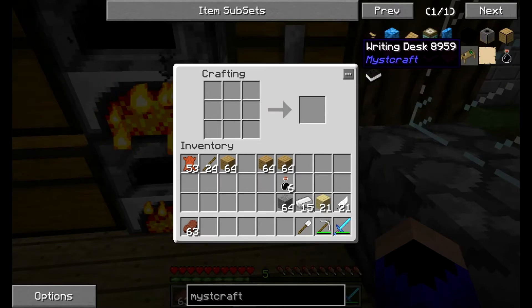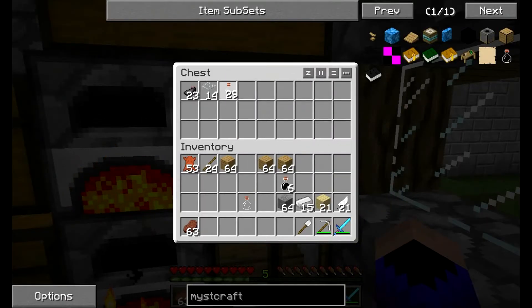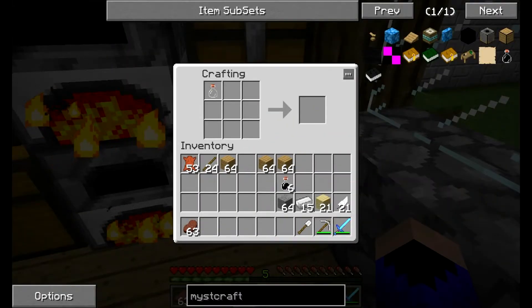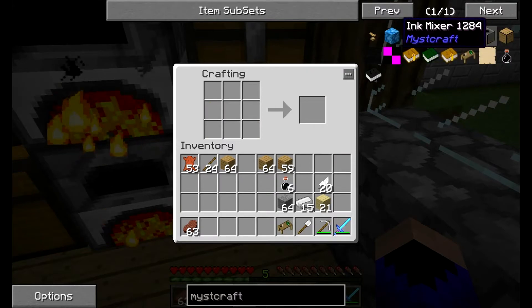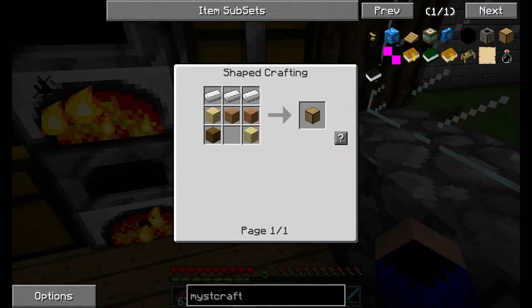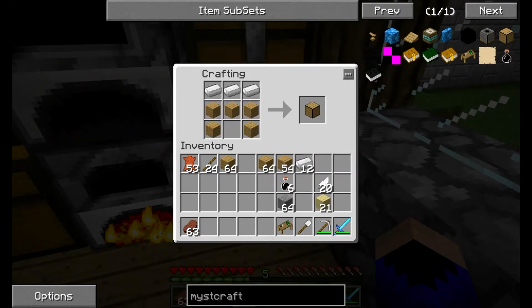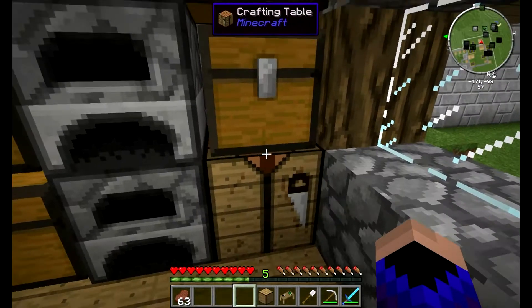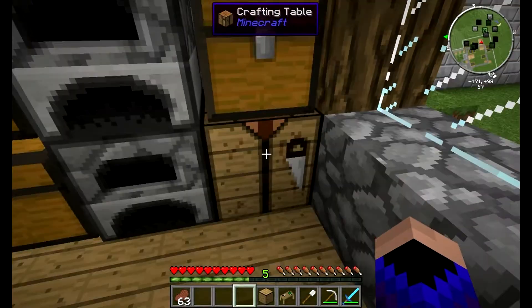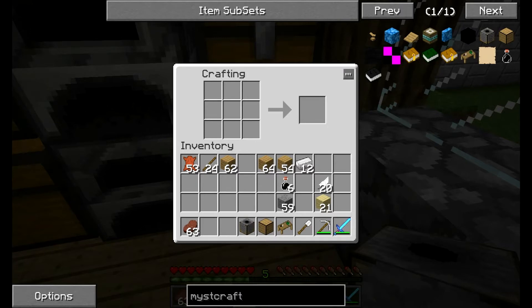Next thing we need — a writing desk. Unfortunately I just threw the glass bottle away that I needed, so oops. Grab it back — glass bottle there, a feather there, and we get ourselves a writing table. For a book binder we need planks and iron — done, we go like that, and now we have a book binder. Now we need an ink mixer, which means I need another empty bottle.